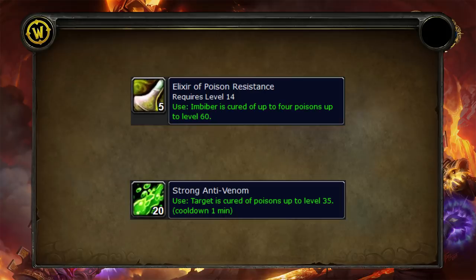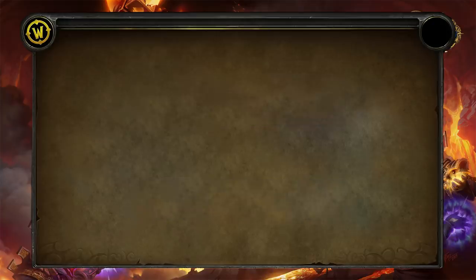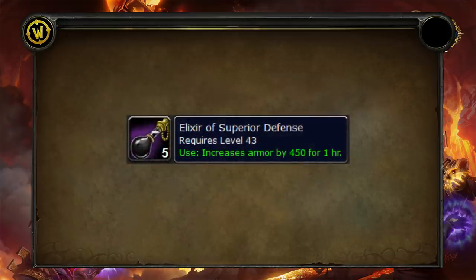Now we're on to buff potions. Starting with elixir of superior defense — most of these are about stamina and making us tankier. The elixir of superior defense gives around 450 armor and costs one stonescale eel, one sungrass, and one stonescale oil, which isn't too expensive depending on the price of stonescale oil. Sungrass is usually quite cheap.